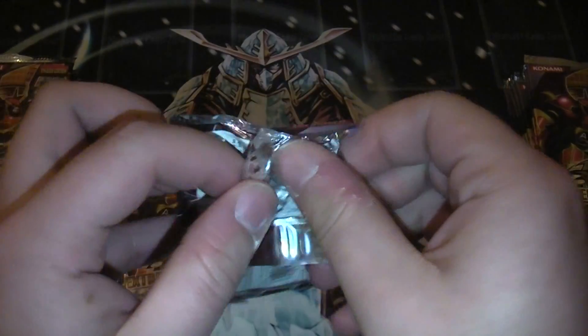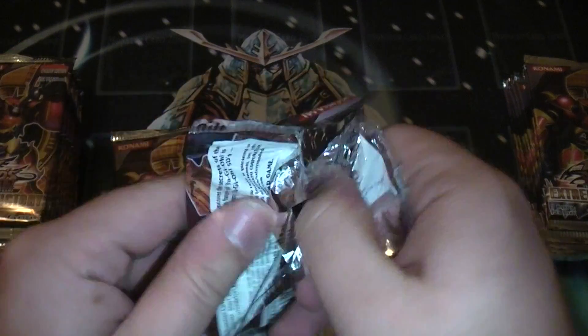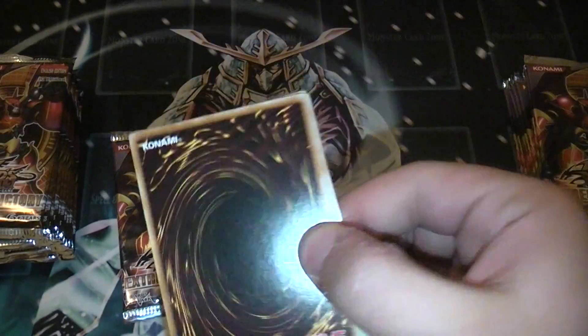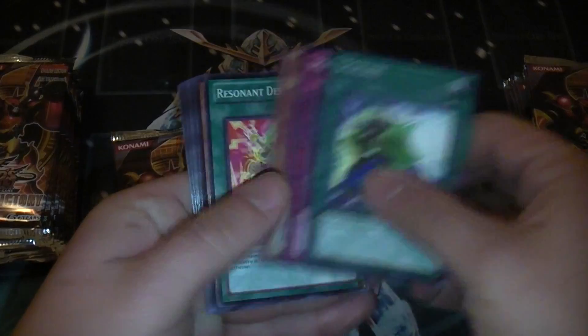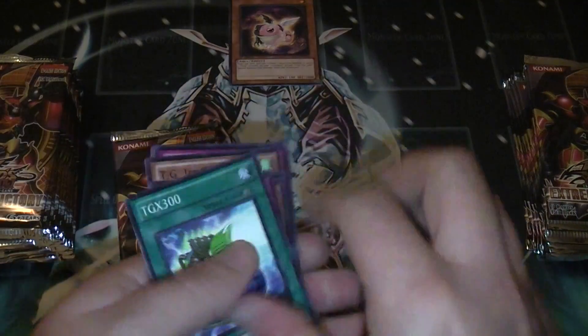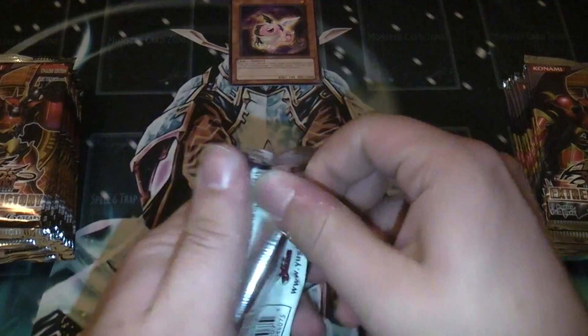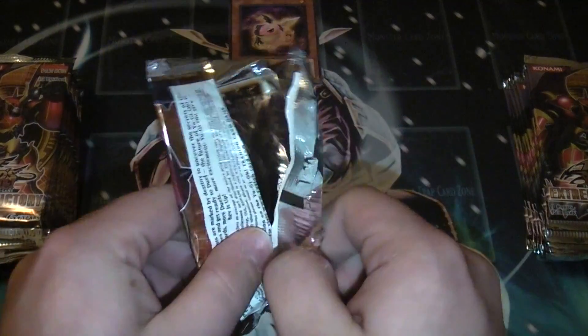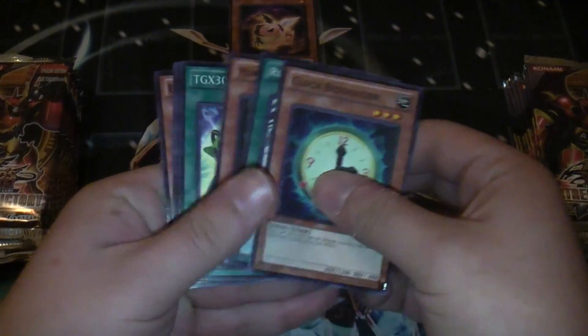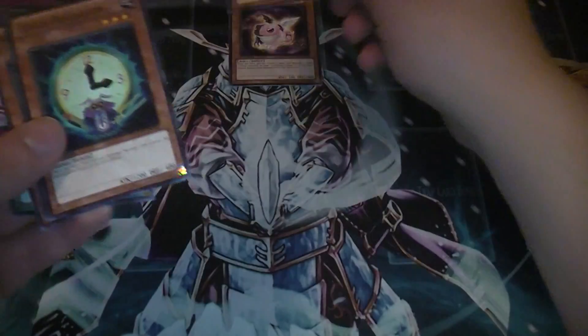This is an epic pack failure right here. I didn't notice one before. Let's see what we get. Tray Toad. And number 4 on the left side. I have no luck anymore with that.